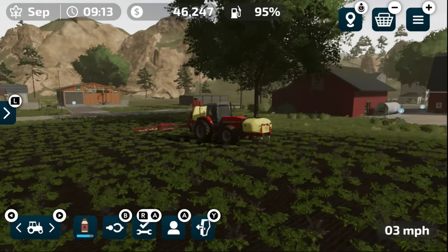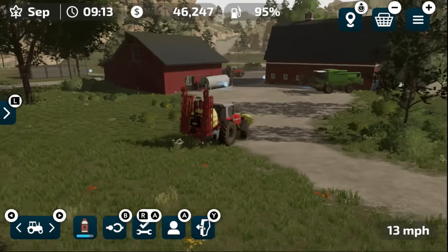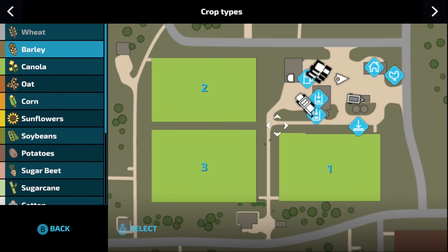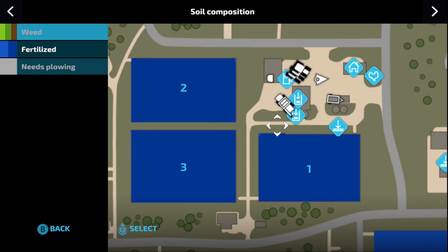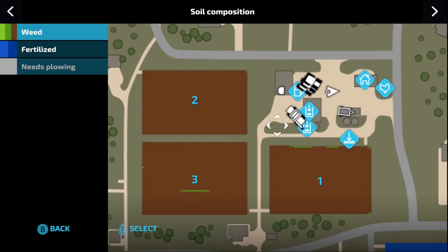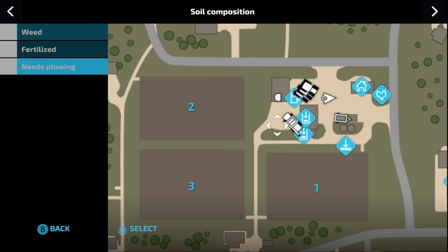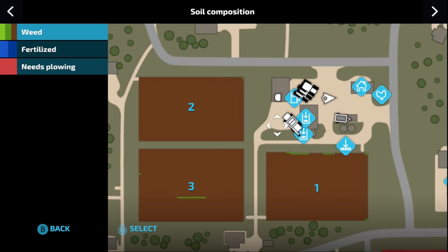Let's fold up the sprayer and take a look at the menu. Everything looks pretty good — we'll get another good harvest off this, at least the third canola harvest I think. Here we have our farm with three fields, canola planted on all three. If we select one, we can see growth is still at first stage, soil is fully fertilized. We did miss a little bit with the weed spraying on field three. One thing — I need to plow these fields; after getting rid of weeds they need to be plowed, but I don't have the equipment for that yet.